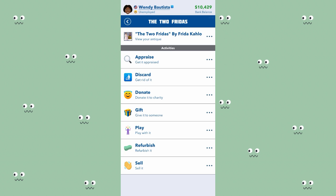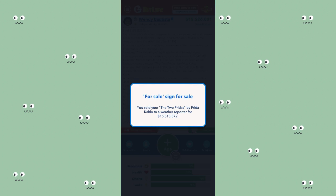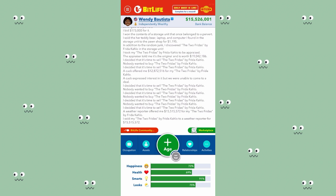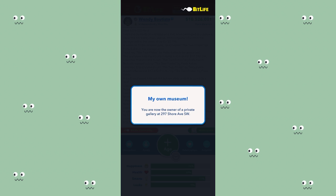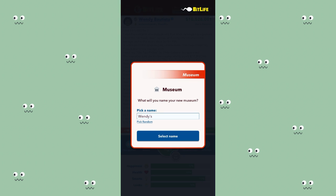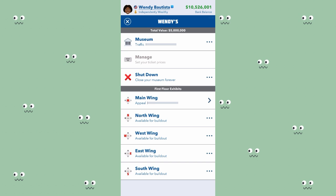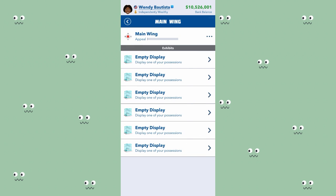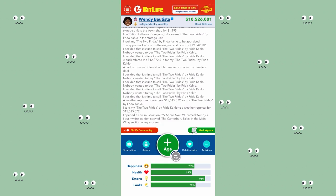I'm going to sell this painting so I can purchase a museum. I just sold it and now I'm buying a museum - paying with cash because I think the mortgage option is buggy. I named my museum Wendy's. I'm not going to buy the north wing or west wing yet - I'm going to put everything in the main ring first and then start building out the others. There are only six slots so I'll fill those first.